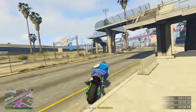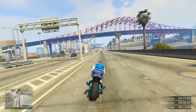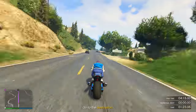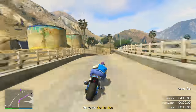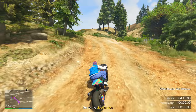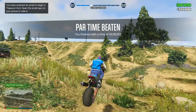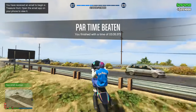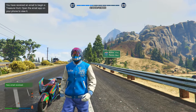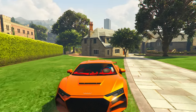From there, just follow the checkpoint all the way through exactly as it tells you. Go as fast as you possibly can in whatever HSW vehicle you're using and try your best not to crash — in HSW time trials it's very easy to crash, and if you crash a lot you most likely won't be able to beat it. Be especially careful going in between the mountains. Once you beat it, you get paid two hundred and fifty-two thousand dollars — very good for only four minutes. Make sure you complete it this week.